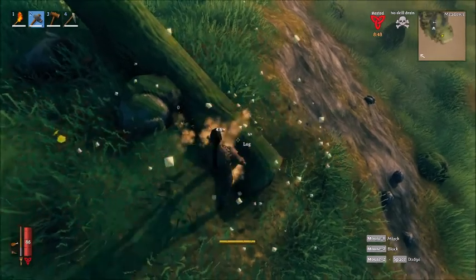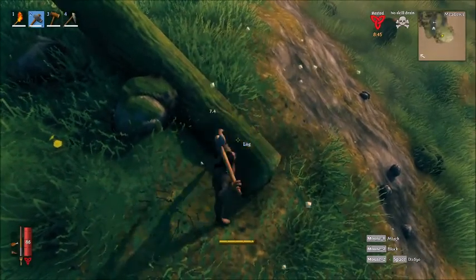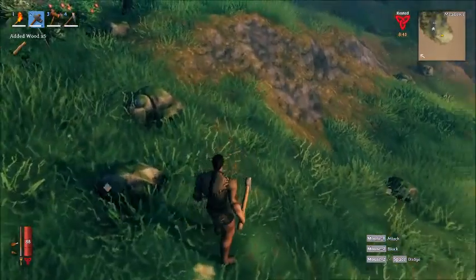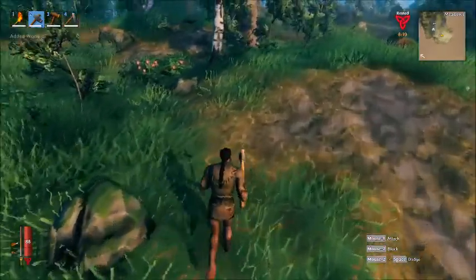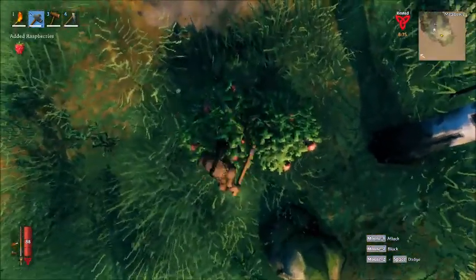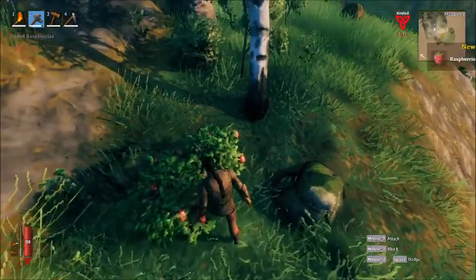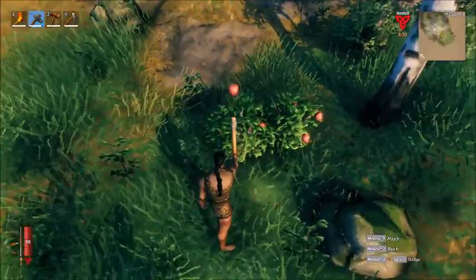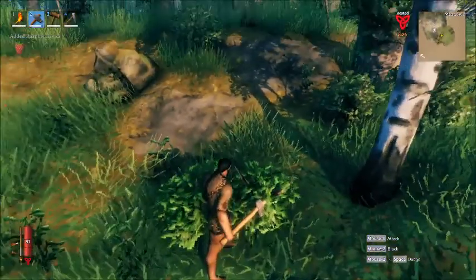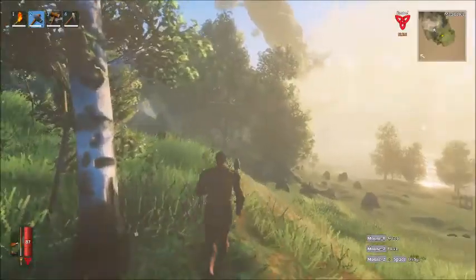Especially with these fallen trees, we're going to do this environmentally friendly. I'm going to try and get as much wood as I can from trees that are already fallen. I do love the look of the forest, so I'm going to try to delay deforestation. Looks like we got some raspberry bushes around, so we'll go ahead and grab some of that.